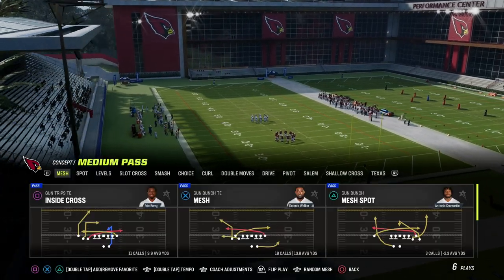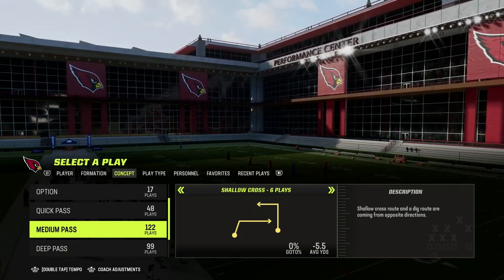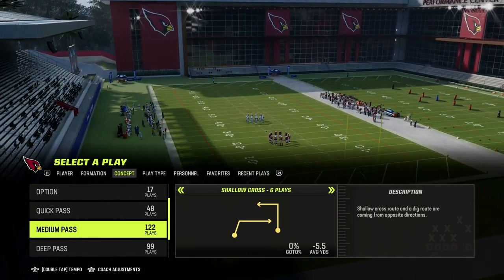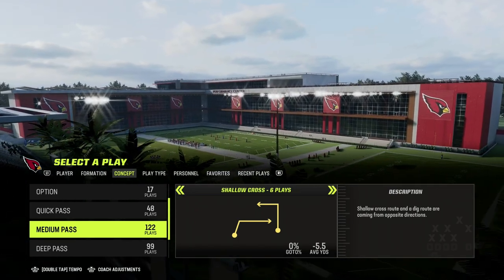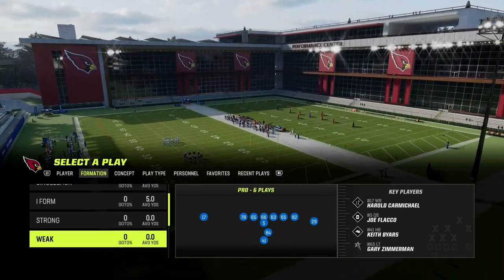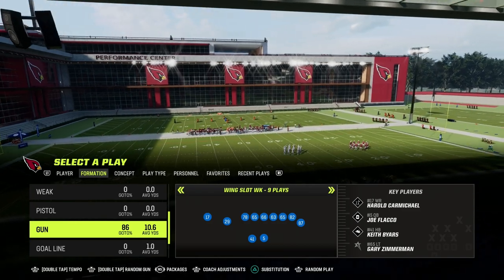If you go into the Medium Pass, you're going to notice that this right here says Shallow Cross. This is the core or the crux of the concept — essentially it's a shallow cross route and a dig route coming from opposite directions. Another way to explain this is it's a high-low in the middle of the field where these routes are going to cross, one running each direction, creating a significant amount of separation.